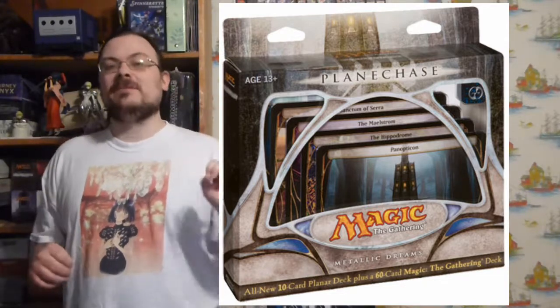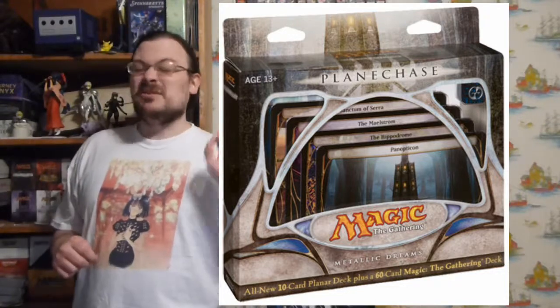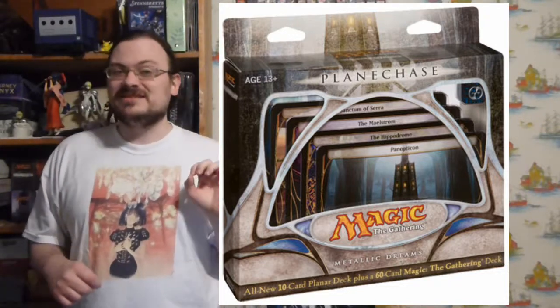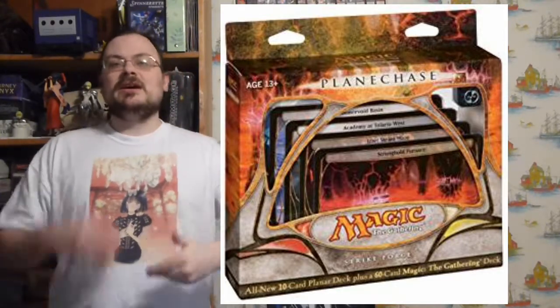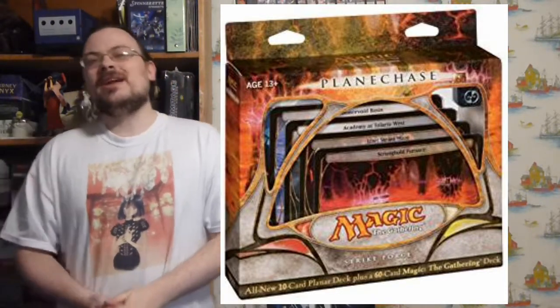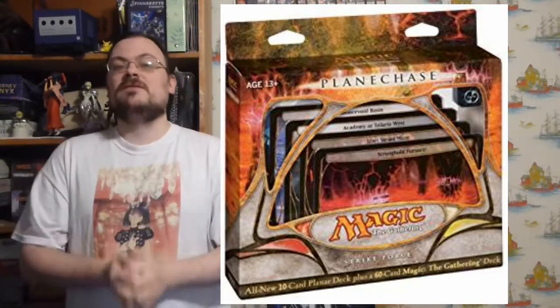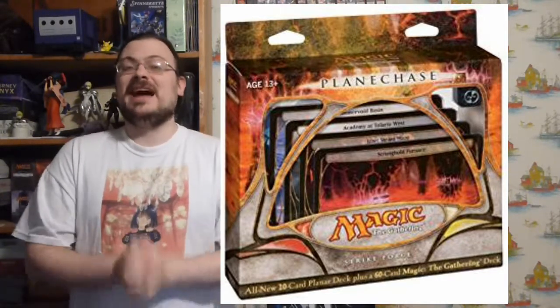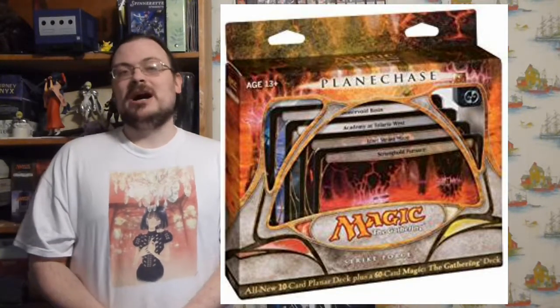Metallic Dreams was a rainbow deck — all five colors — and it was an artifact-based deck. Artifacts that not only were every color but used every color, with very powerful artifact cards. There was a white-red one called Strike Force, which was all about speed, first strike, and burning things away. It was very Boros — a classic Boros deck of speed, soldiers, crushing forth, double strike — a lot of that red and white combination.